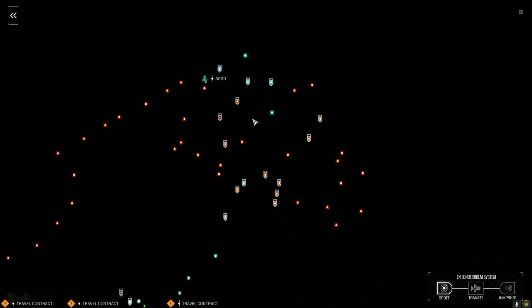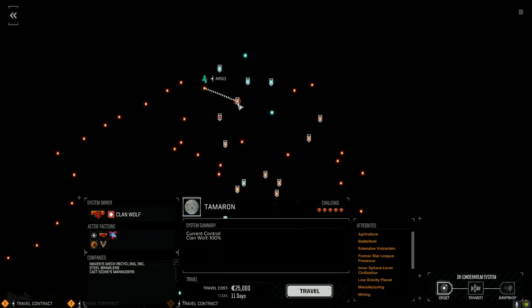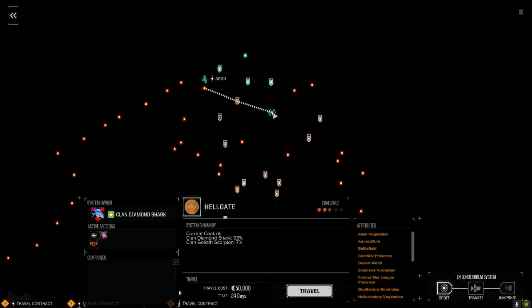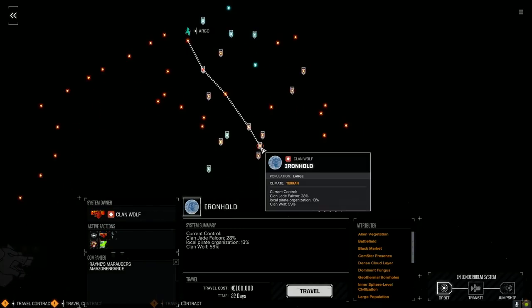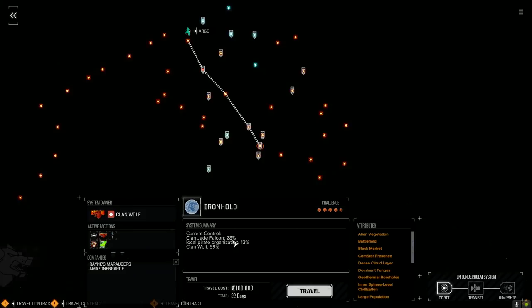Looking at the map, Tamaron which was 100% Diamond Shark is now controlled by Clan Wolf. Glass Scorpion's got their feet at Hellgate, and Wolf's got their feet in here too, so we're probably going to have to go over and fight. Going back to Ironhold, it looks like Jade Falcon's got 28%, so if anybody watching this series is working on getting Jade Falcon back — that's awesome, they're not completely gone. We're not quite at the four and a half skull range just yet.